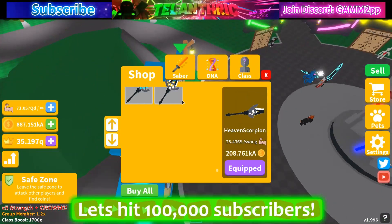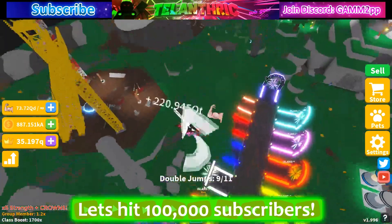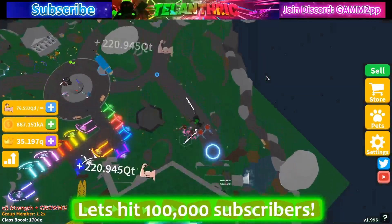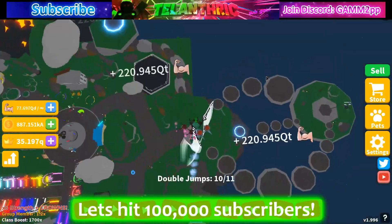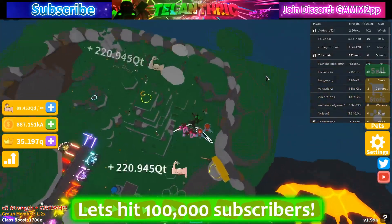There's a new Saber, which is the Scorpion Saber, and I bought all of them. I get 220 QT per click — that's kind of a lot. I haven't played for such a long time, so let me know in the comments how much you get per click. I want to see if I actually get a lot or if I'm kind of a noob right now, because I'm not near the top of the server.